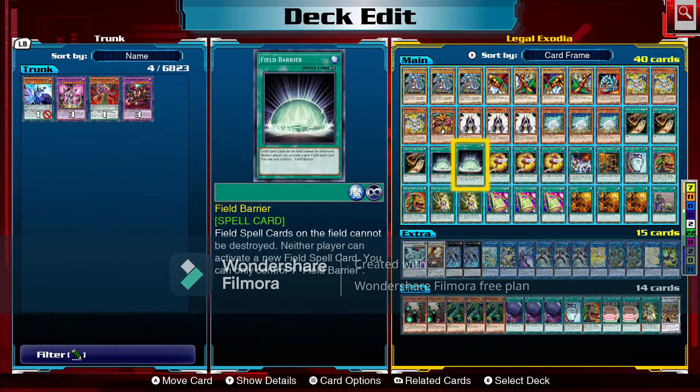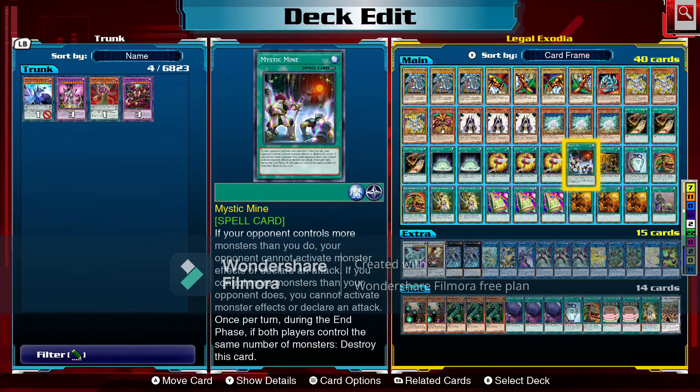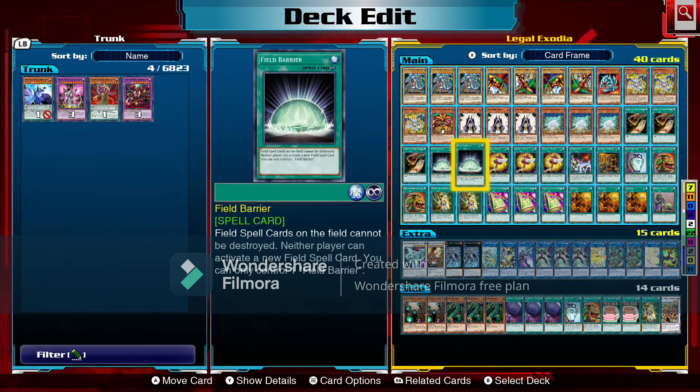We're running two Field Barriers. This is an important card you don't want to pitch too often. Field Barrier prevents field spell cards on the field from being destroyed, and neither player can activate a new field spell card. Field Barrier pairs with our field spell Mystic Mine. Mystic Mine: if your opponent controls more monsters than you, they cannot activate monster effects or declare an attack. If you control more, you can't either. During the end phase, if both players control the same number of monsters, destroy this card. You really want Field Barrier in hand when you play Mystic Mine, or your opponent should have a monster on the field — Field Barrier and Mystic Mine go really well together.